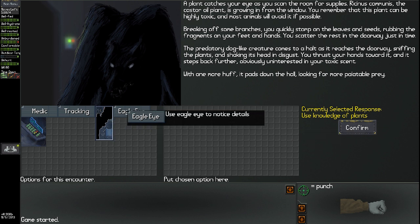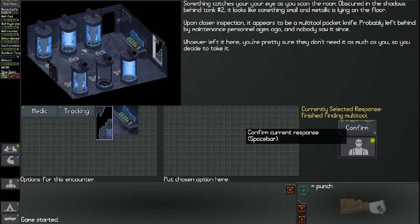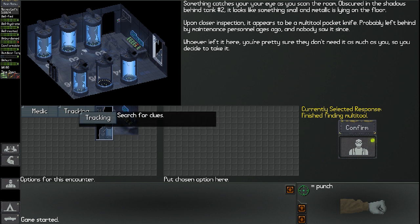Now that we've done that, we have a few options. Use eagle eye to notice details — let's see what I notice this time. Something catches your eye, obscured in the shadows behind tank number two. It looks like something small and metallic on the floor. Upon closer inspection, it appears to be a multi-tool pocket knife, probably left behind by maintenance personnel ages ago. You decide to take it.